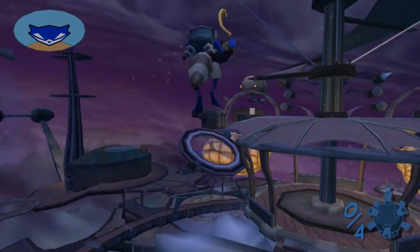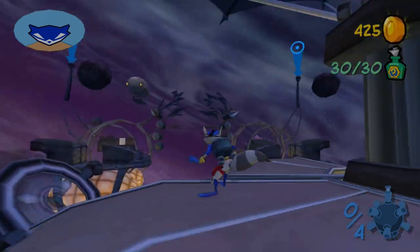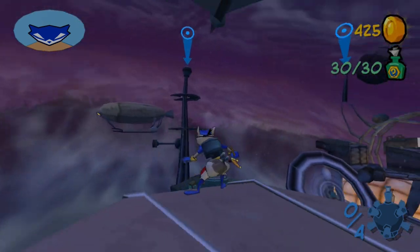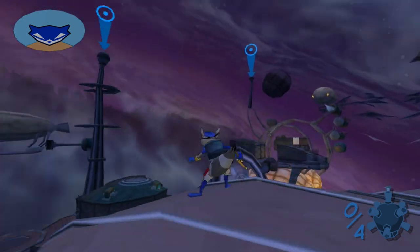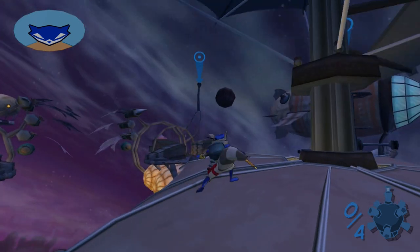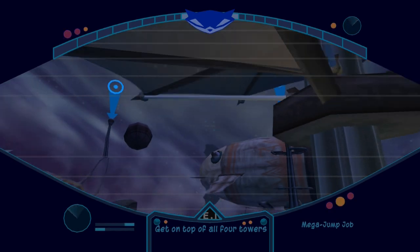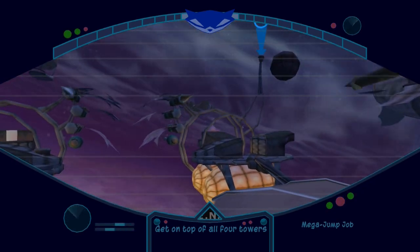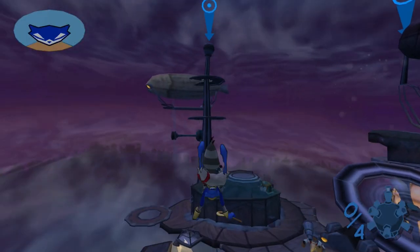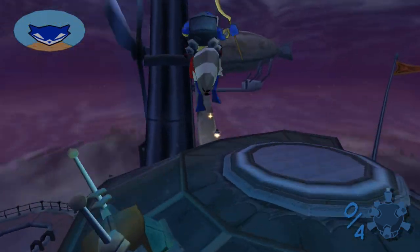We are basically able to cover every single distance known to man for Sly. So we've got to get to the top of the four towers here. We're going to go in one big circle. I was going to save that one back there for last, but this jump is going to be so high, we could just paraglide down to the treasure that's up at the generator. I better paraglide right now or else I'm not going to make that jump.